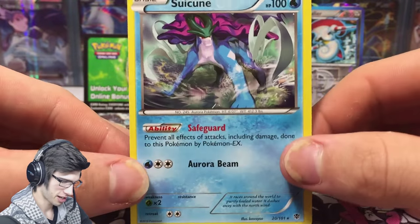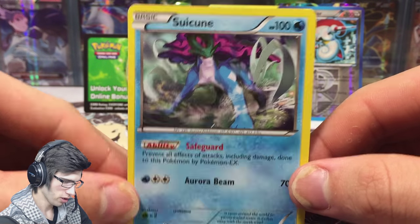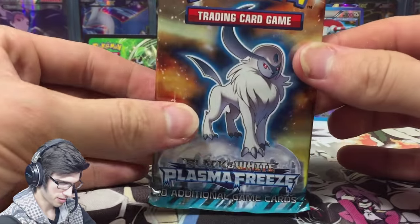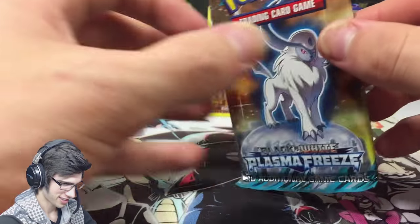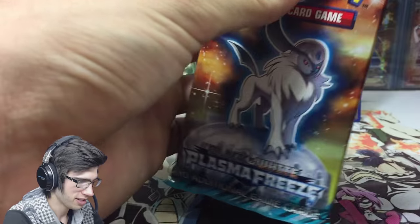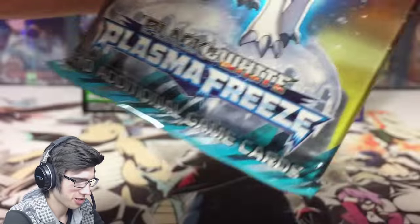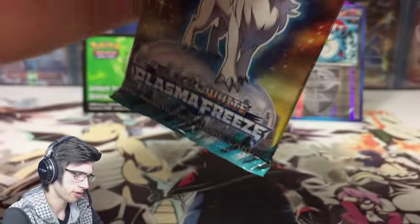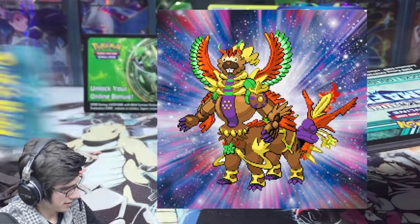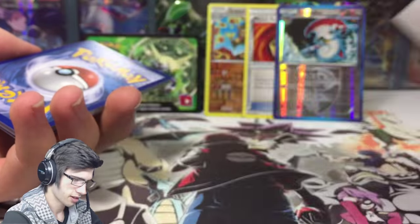But all in all, that is some nice art. Please, Plasma Freeze — can you give me something pretty spiffy? Please and thank you. Who do I have to pray to — do I have to pray to the luck god? I don't want to do that, but it may have to be done. And there's the code.